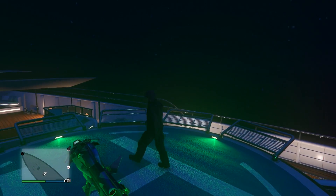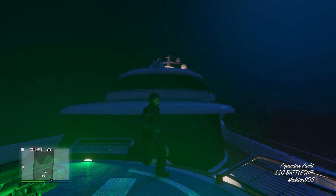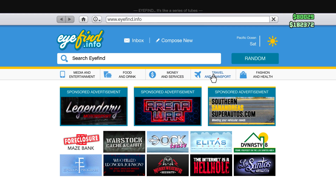So if you guys want a yacht, you're going to want to go onto your phone, go onto the internet, and then go to Travel and Transport. Or you can go to Doctease directly, but for this we're going to go Travel and Transport and go down to Doctease.com.